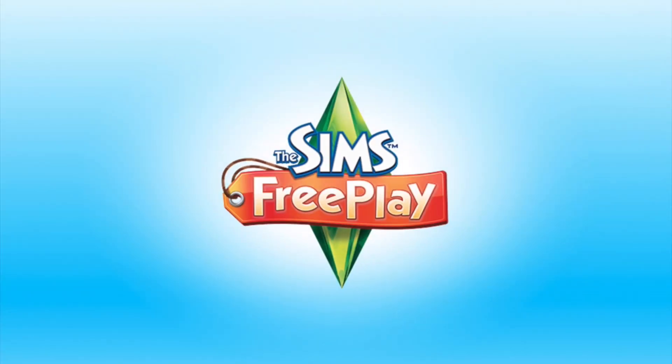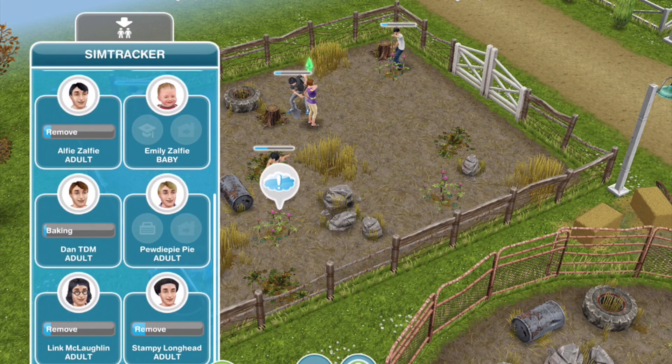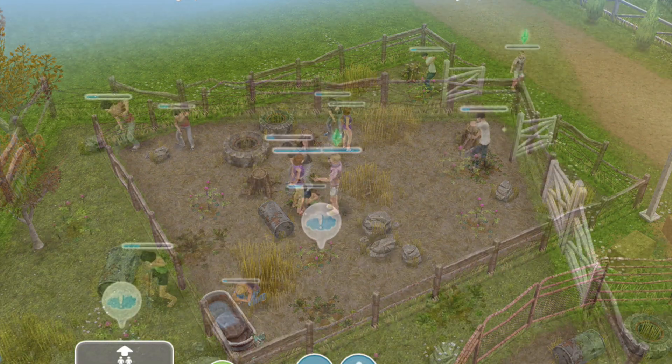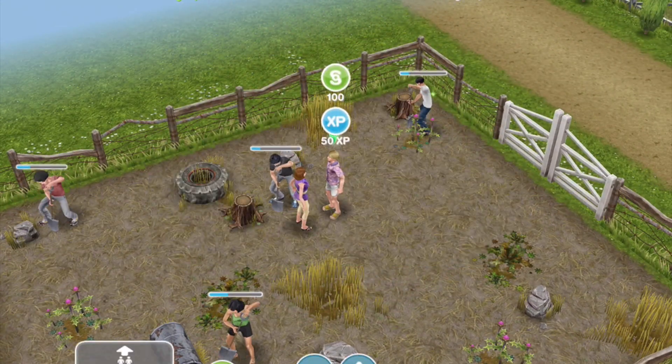We'll head back over to the stables and bring Pewds over to ask Zoella. Talk about shy unicorns is in the top right — two minutes, 30 seconds. Talk to a sim about shy unicorns: completed.